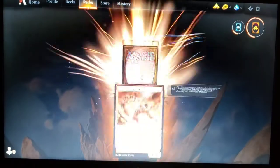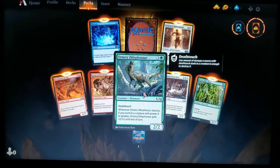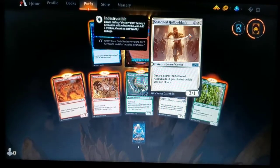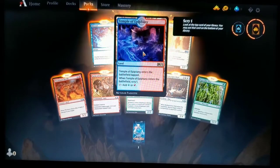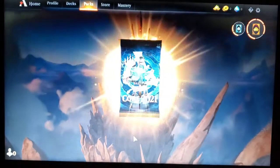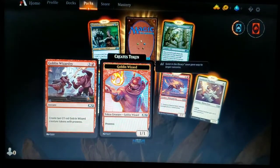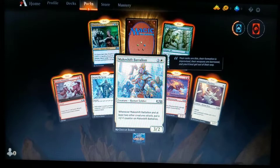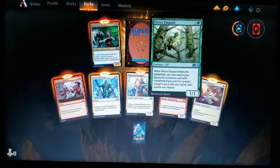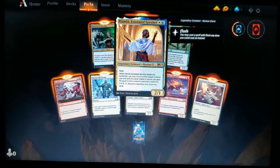First M21 pack: I really want a Terror of the Peaks. We got Pitchburn Devils, Furor of the Bitten, Ornery Dilophosaur, Rambunctious Mutt — one of my favorite M21 cards — Wormhole Vine, Seasoned Hallowblade, Miscast, and a Temple of Epiphany. We're definitely not doing a Temple deck — that would take a lot of work, maybe down the road. Second pack: Goblin Wizardry, Secure the Scene, Makeshift Battalion, Chandra's Magmutt, Anointed Chorister, Fierce Empath, Obsessive Stitcher, and Nyambi, a Steam Speaker.